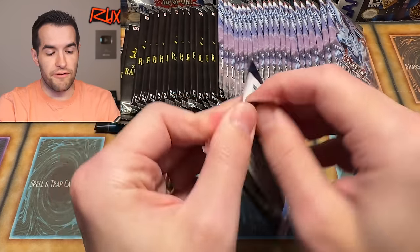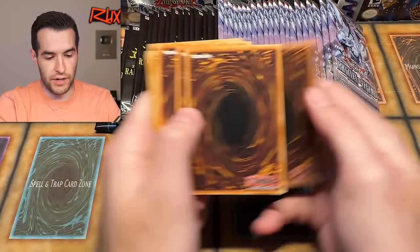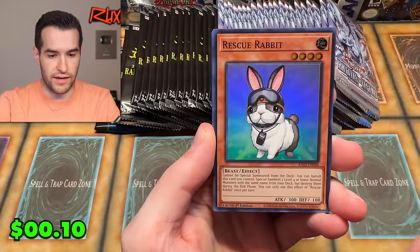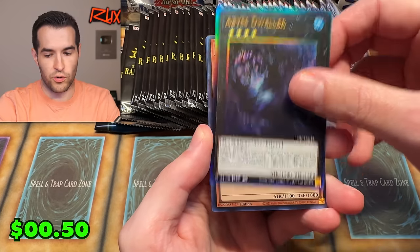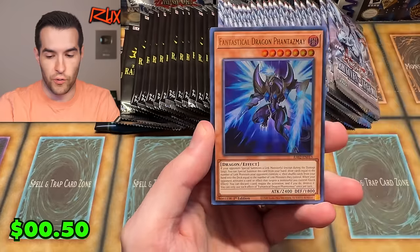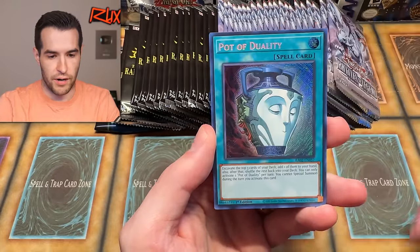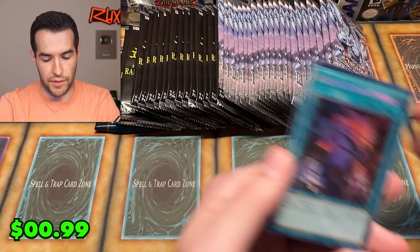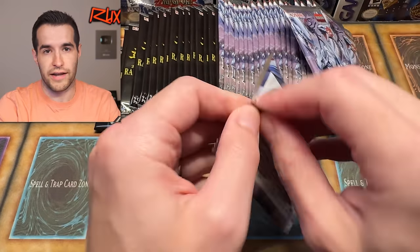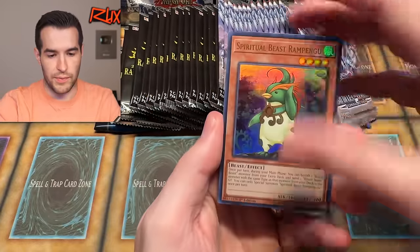Back to Rarity Collection 2 - this should be a very shiny opening because it's all shiny cardboard. Psychic and Punisher, DD Crow, Rescue Rabbit, Abyss Dweller - that is a Prismatic Ultimate Rare, very nice. Super Nimble Mega Hamster, Collector Rare for the Edison Dex, Fantastical Dragon Phantasma, Chimera, Pot of Duality, and Abominations Prison. Rarity 2 is already feeling pretty strong with a lot of nice cards. It's probably going to keep that up.